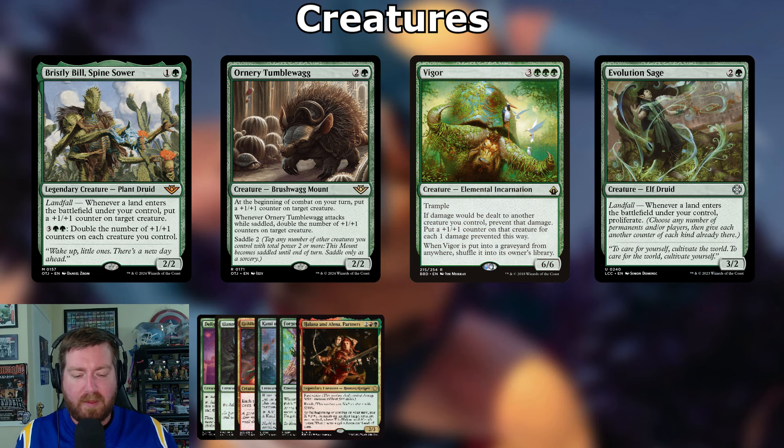Whenever Vigor is put into a graveyard from anywhere, shuffle it back into your library. Vigor is fantastic here especially since we're running fight spells — if Vigor's on the field and we're fighting other things, we prevent the damage coming back at us, getting even more counters, then swinging in combat dealing huge damage. Evolution Sage: two and a green, 3/2 elf druid with landfall — whenever a land enters, proliferate. Any time a land enters, tick up those counters.